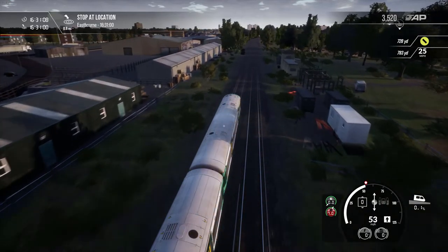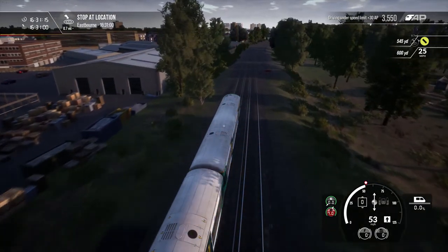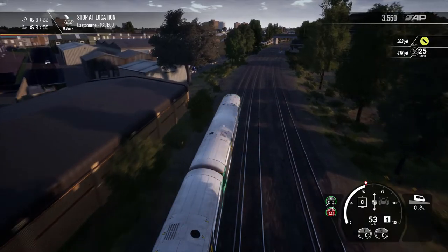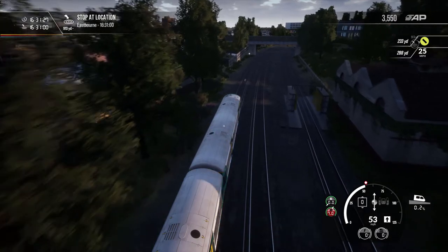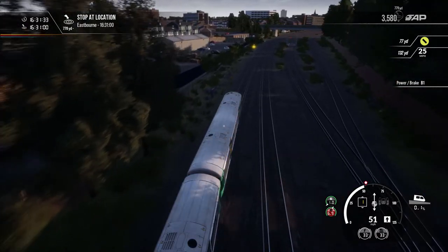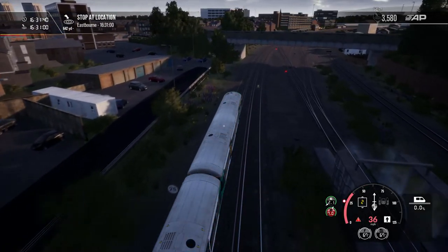I'm running late. You can see in the top left-hand corner it detected me at 16:31. I know I broke the speed limit in several places, so how on earth was I supposed to get there on time? The only thing I can think of is that you're supposed to be better at timing your slowing down.